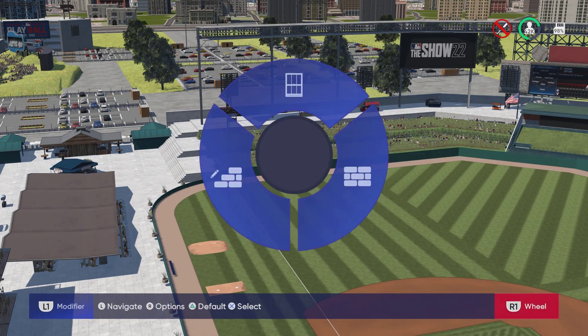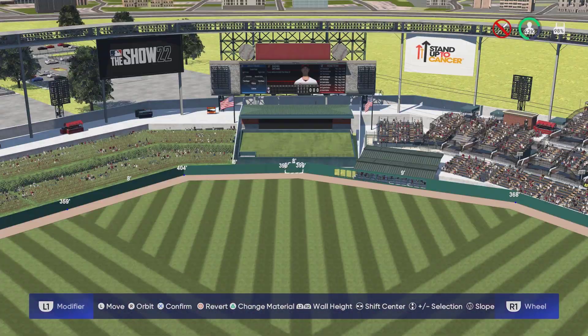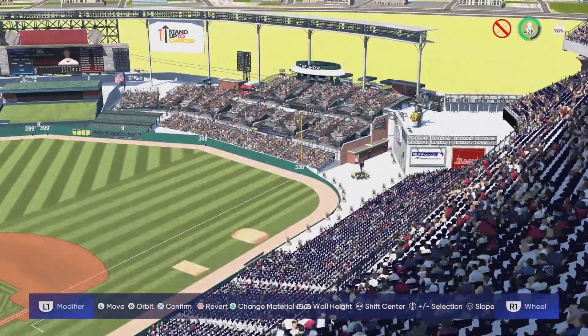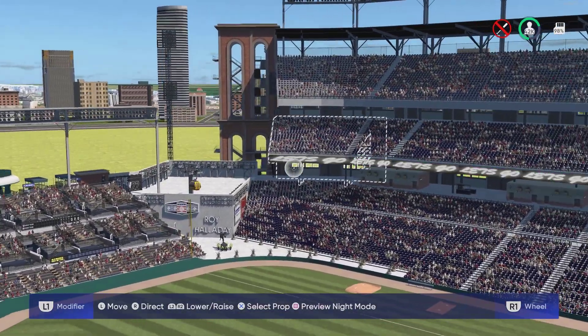So this stadium seats 42,000 people. The wall dimensions are 339 down the left field line, 399 to dead center, with 404 being the furthest distance, and then down the right field line it is 330. Let's take a quick look at behind home plate.